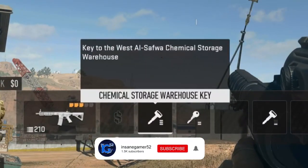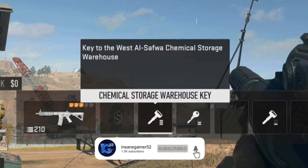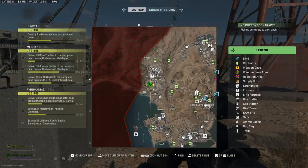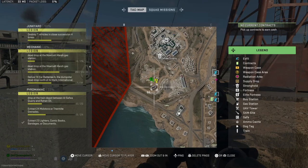The description of this key says that it's a key to the West Alsafo Chemical Storage Warehouse. There are a lot of buildings in Alsafo Quarry, so let me show you where to actually use this key.